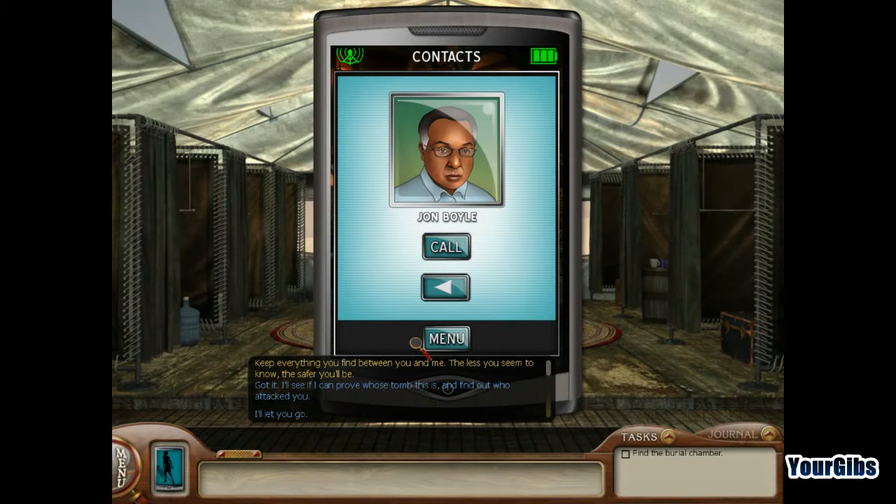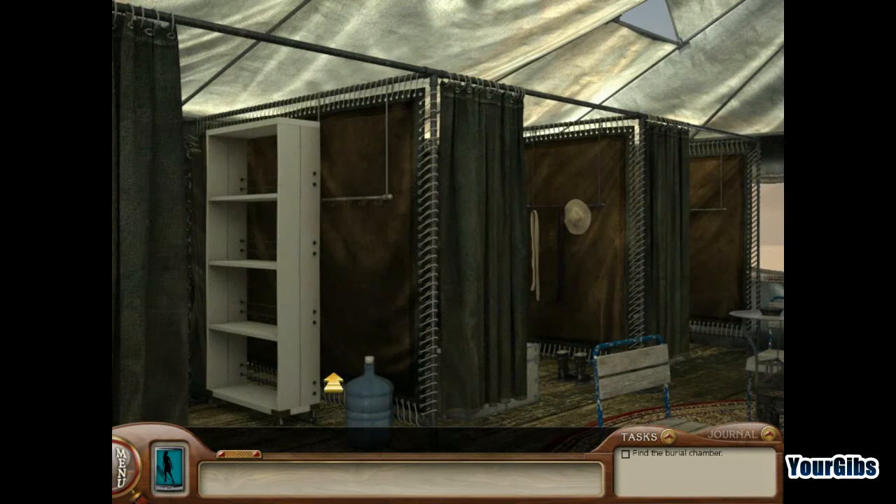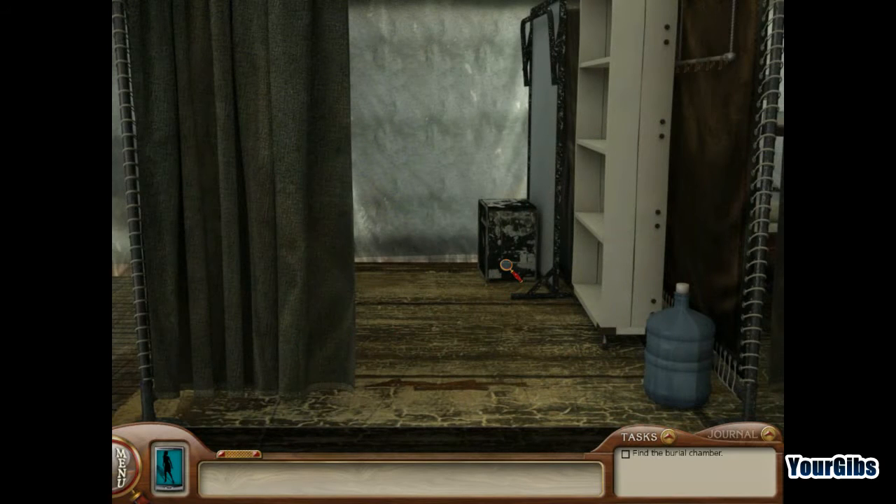Alright, cool. So we have to work with John Boyle — that's going to be interesting. You know, I've always wanted to go to Egypt. Actually, when I was younger, archaeology was one of my dream jobs, right after architect. Okay, let's have a look around here. Anything interesting?